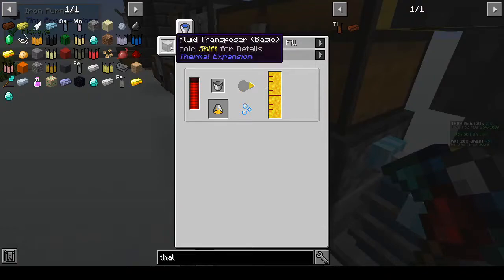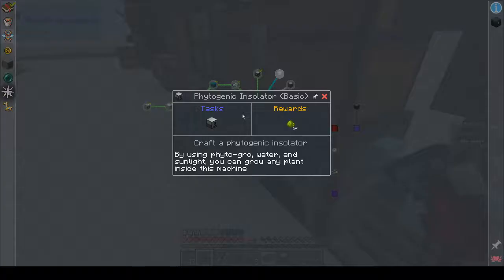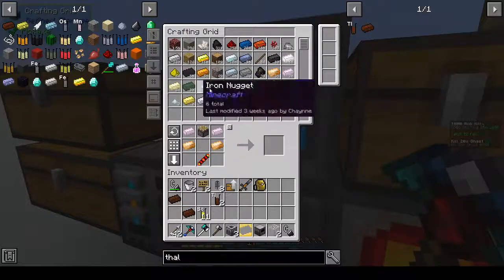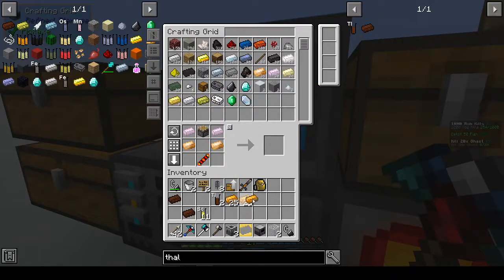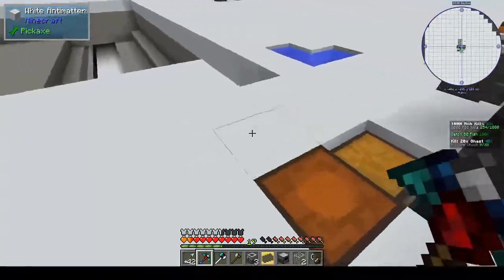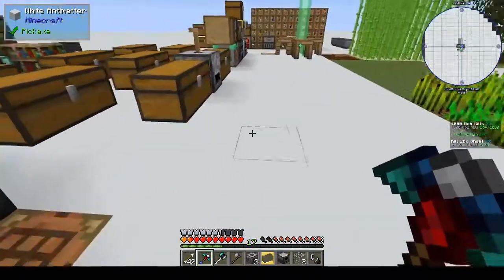Energized glowstone bucket — we need a fluid transposer. Glass, glass, and a bucket. Alright, let's make some more copper gears. Where's our copper? I might as well just make a whole set of gears because we're going to need them. That's two there, two there. Alright, let's leave those smelting.